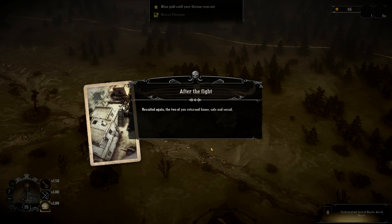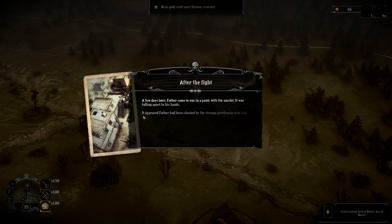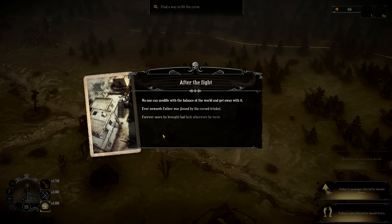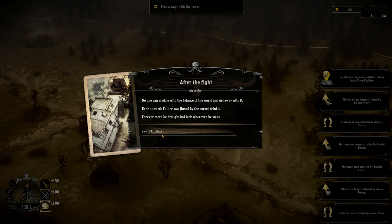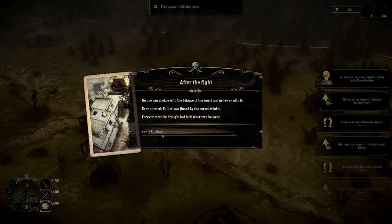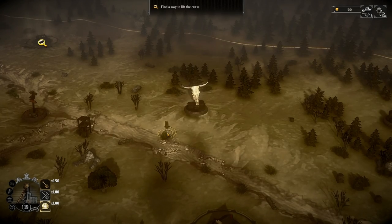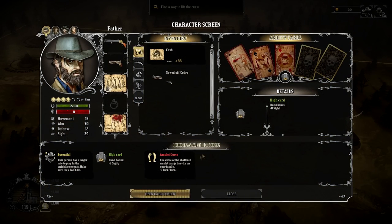Well done, us. We got Jack of Hearts and Ace of Hearts as cards. You were reunited — the two of you returned home safe and sound. A few days later, Father came to you in a panic with the amulet; it was falling apart in his hands. It appeared Father had been cheated by the strange gentleman. Father, Warren, and Florence are now affected by the amulet curse. But we got Shady Joint and Slave Fugitive. Father was jinxed by the curse of the trinket — forevermore he brought bad luck wherever he went. Minus five luck per turn instead of plus five. No real surprise.